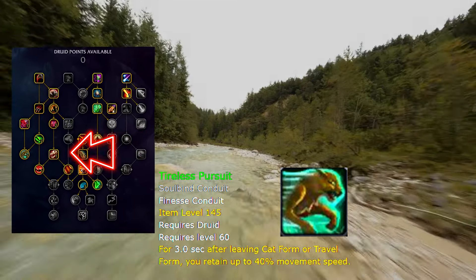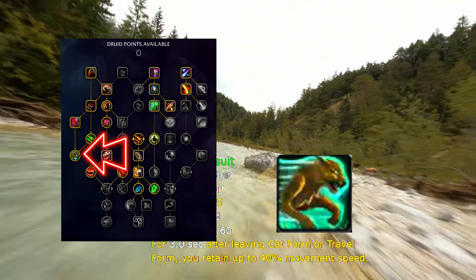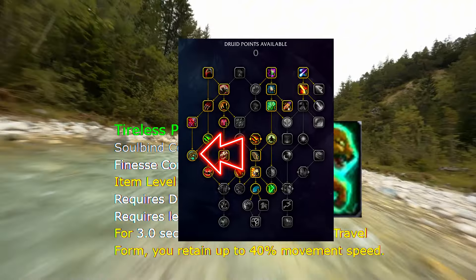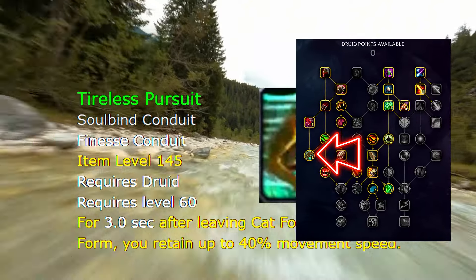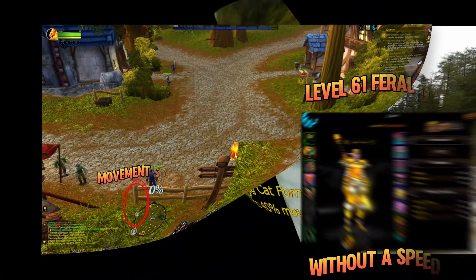At level 60, feral druids obtain the talent called Tireless Pursuit, and that is the talent we shall be taking advantage of today. As you can see on screen, once we leave cat or travel forms, we get to keep up to 40% movement speed for three seconds.